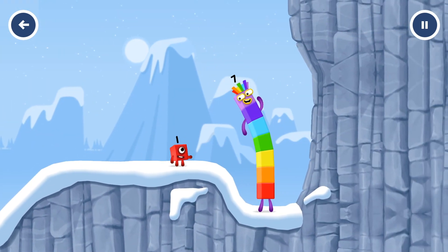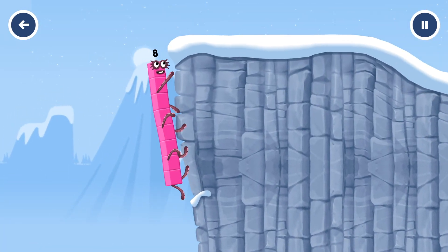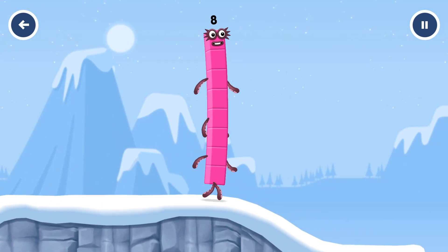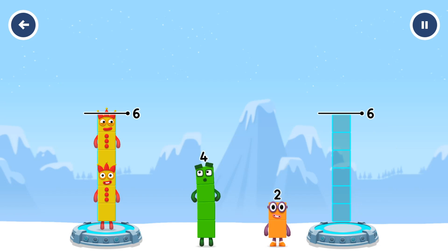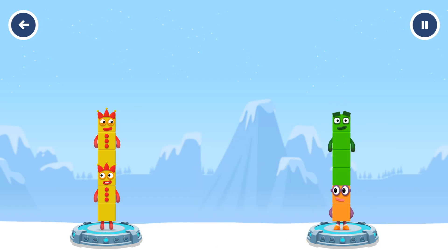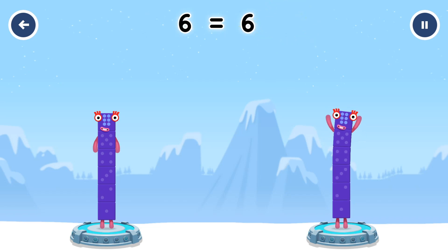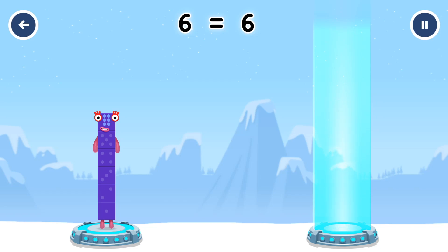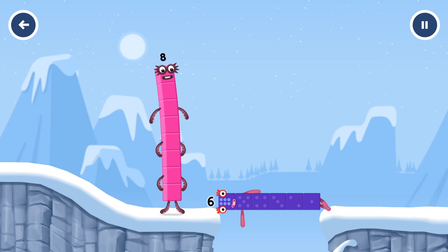How is one going to get up there? I am seven. I am eight. Octoblock coming through. Share the number blocks evenly to make two groups of six. Four, two, four. You cracked it. Three plus three equals six. Two plus four equals six. Six equals six. Six. Well done.